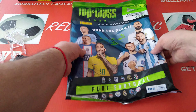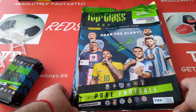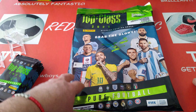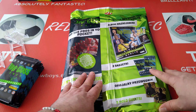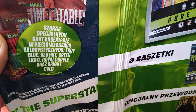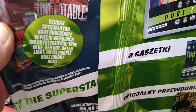So what's in the starter pack? Album, 3 packets and 3 Hollow Giants. The Hollow Giants are basically limited edition cards. They're calling them Hollow Giants. As you can see here - Benzema the GOAT, Foden, Neymar, Mbappe and Haaland. This is the back with the packets and the limited editions. And also there is the Unbeatable card that's going to come in Parallels - Blue, Red Hot Green, Light, Royal Purple and Gold.